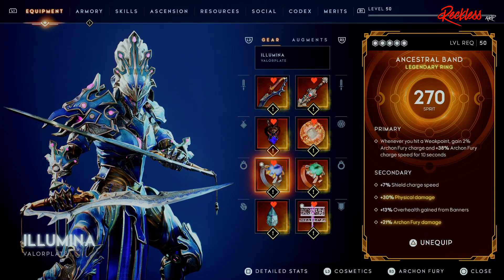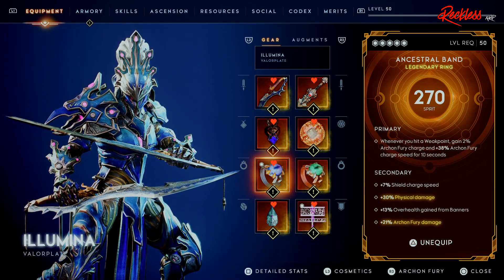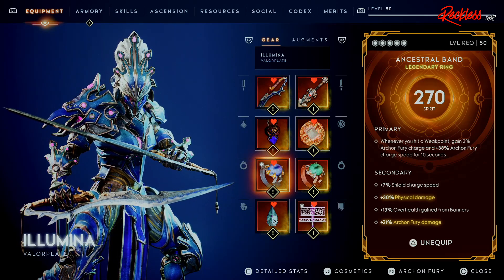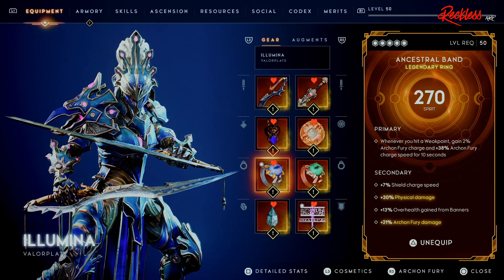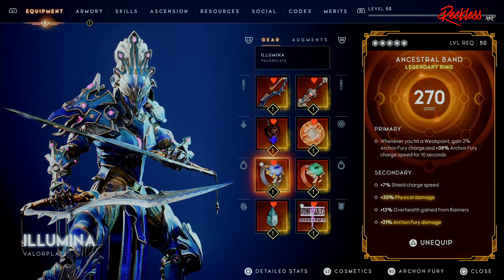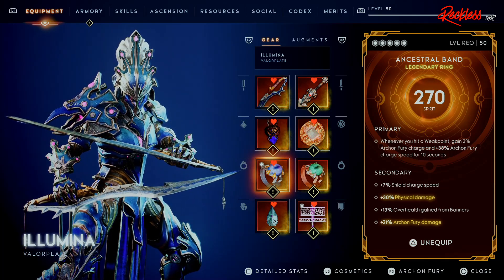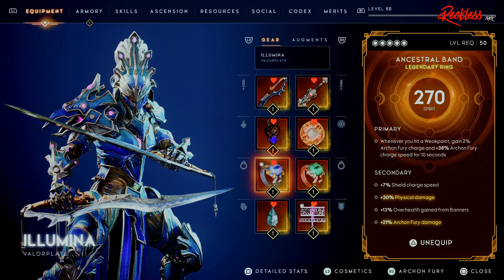For the first ring, we are using the Ancestral Band. The primary is whenever you hit a Weak Point, gain 2% Archon Fury charge and plus 38% Archon Fury charge speed for 10 seconds. As for the secondary, we have plus 7 Shield Charge speed, plus 30 Physical Damage, plus 13 Overhealth from Banners, and then 21% Archon Fury damage.